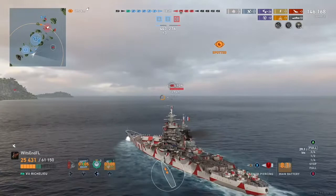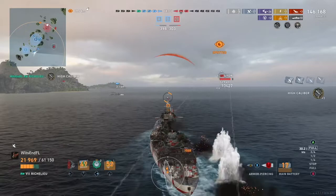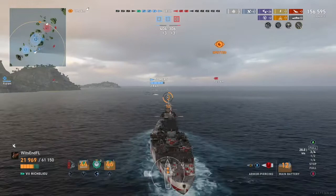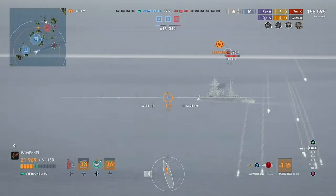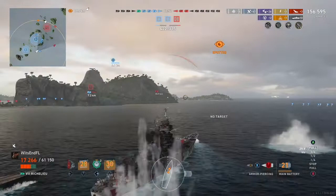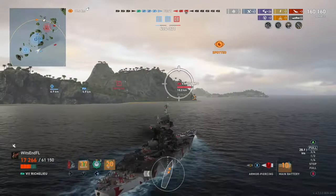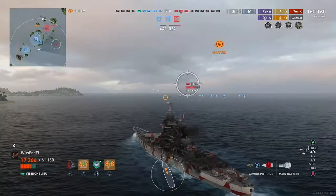We're just kind of slugging it out here with Leon — nothing much else to say about it. I do have AP loaded and this could potentially be a better shot now. Let's see what happens — 10k, that's a pretty good salvo. We get our High Cal there. The only reason we didn't have that before is because you have to do damage to at least four ships. I'm now looking at that Vanguard — just because Vanguard's got horrible firing angles, it's more often than not going to be showing a pretty flat broadside. So I kind of start to ignore the Leon. My team is focusing in pretty good, and I'm not too scared about the Leon — more scared of the Vanguard, for sure.